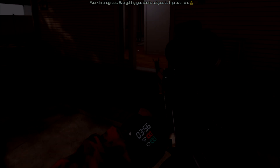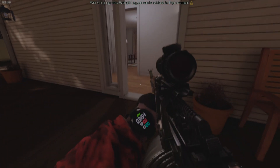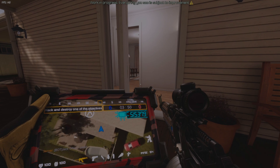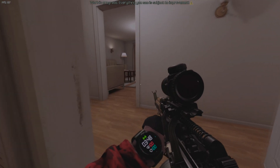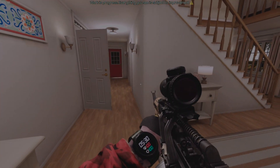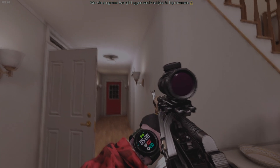Secondly, you must get near a bombsite and check your watch. Whenever you are in the range of a bombsite, the range is not too small — you can pretty much hack the bombsite from a considerable range. As you can see here, the signal is on even though the bombsite is upstairs.